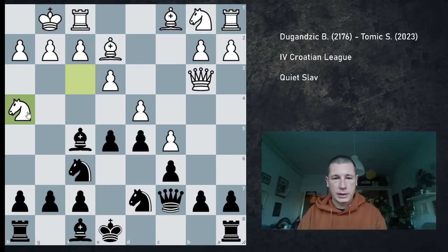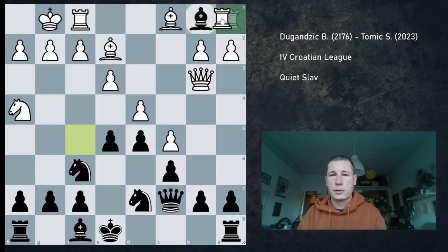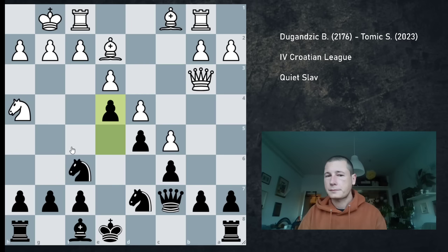If e5, then Nh4. And probably Bb1 is the best move, and it actually is. I was correct during the game — Rb1, and now e4. Having this pawn on e4, does it compensate for my lost bishop pair? I wasn't sure, so I didn't want to go for that.